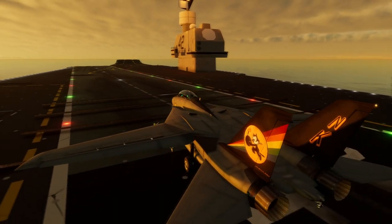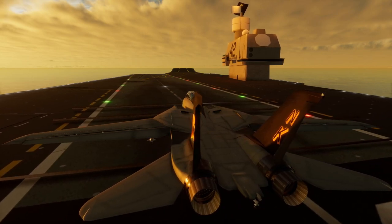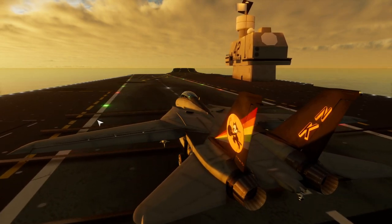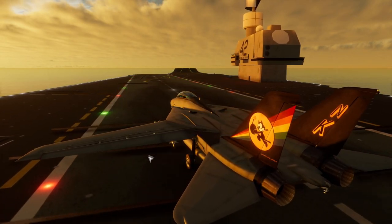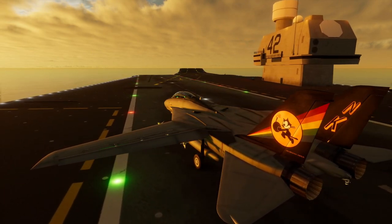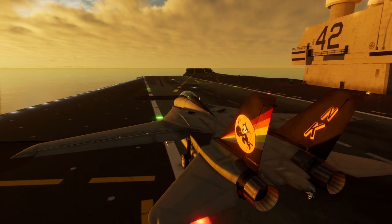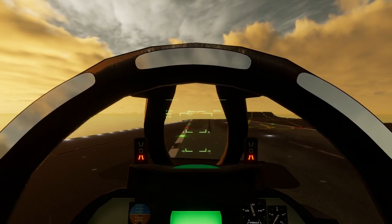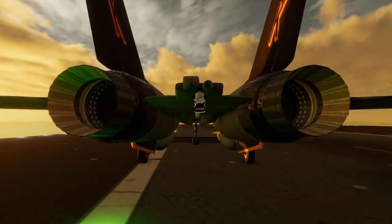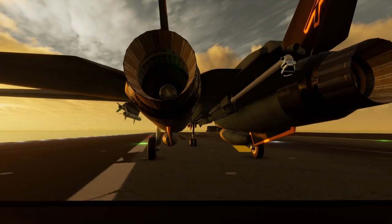Hello FlyOut community. This is the WorldObject extension mod, and I'm quickly doing a showcase video to show you what you can achieve with this mod and if it's something to your liking. The idea behind this mod is to give you a catapult bar in FlyOut. It's not the kind Stone would likely implement, because Stone would likely implement actual physics-based catapult bar. This is a code-fuckery-based catapult bar.